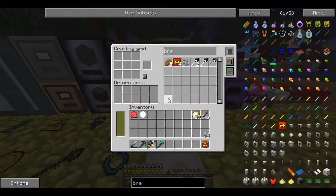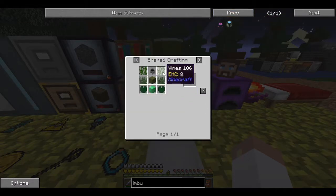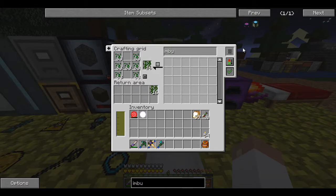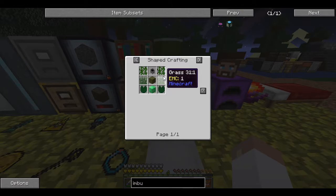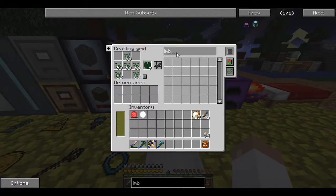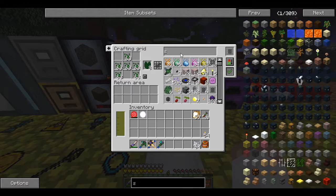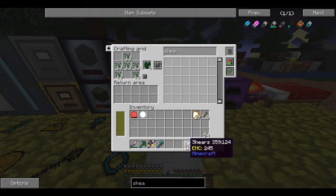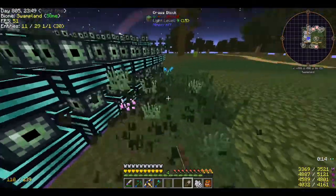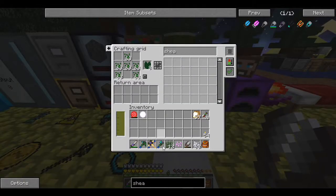Now we're moving on — I'm going to start on the imbuing station, which is the one I wanted to make a long time ago but couldn't because I couldn't get the vines or the lily pads. We're rocking and rolling on that now — we've got vines, we've got lily pads. We need grass. Sometimes you get so used to looking up crazy recipes you forget how simple things really are — just grab some shears, use bone meal, get some grass. That really wasn't tough at all.